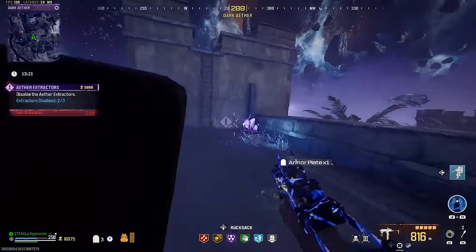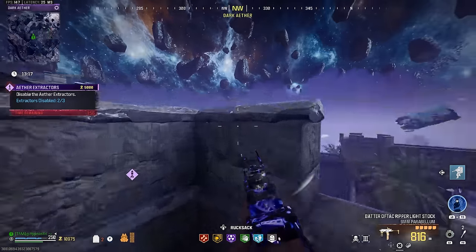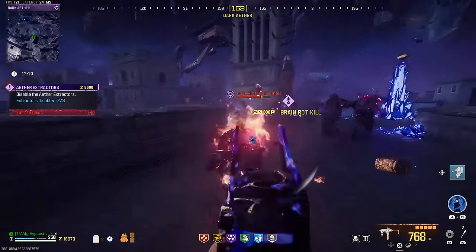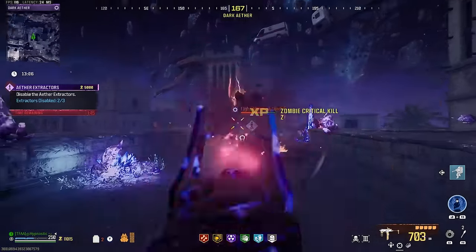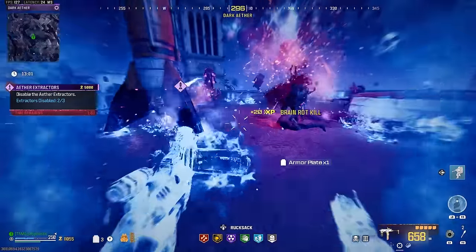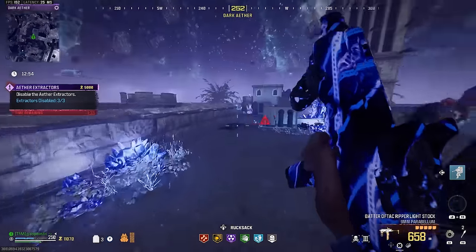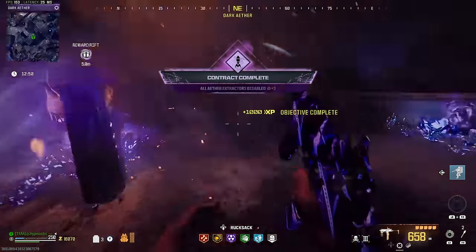Now we'll just quickly plate up for that final extractor. We'll have to use Aether Shroud for this one. Just climb on this wall and jump right down here. Let's actually try to take out a few of them. No, we'll definitely have to pop Aether Shroud here since they just keep spawning. Pop Aether Shroud, run up to the extractor, and once again get it disabled. Super easy. Now wait for that to blow up.